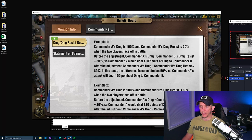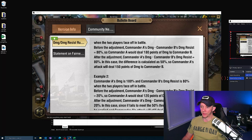That is how the damage buff applies to your units. After the adjustment, Commander A's damage minus Commander B's damage resist is still 80%, but the difference will be calculated as 50%. They're taking that 80% and automatically bumping it down to 50%. Essentially what they're trying to accomplish is they don't want any player to have more than a 50% advantage in either damage or damage resist. So instead of dealing 180 points of damage, it would deal 150 points of damage.